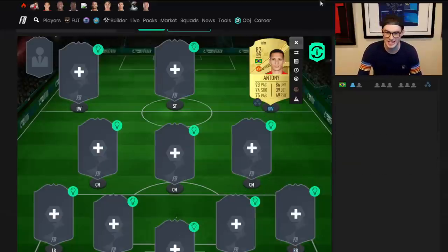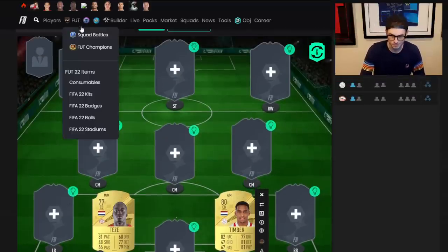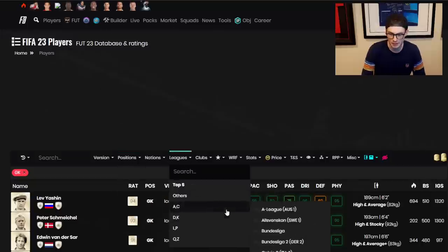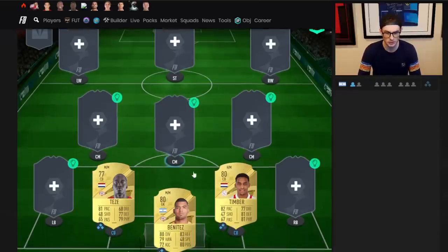A lot of people have been tweeting me about using Teze and Timber. So let's look at this — they've got a nationality point. We potentially need to go to the Eredivisie. I think the best way to learn all this is squad building. So let's add Benitez in net — he plays for PSV. You'll notice that Teze is going to 3 chem because he also has a nationality link. It's really not that challenging to get players on full chem.